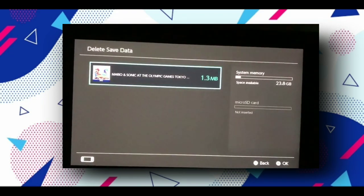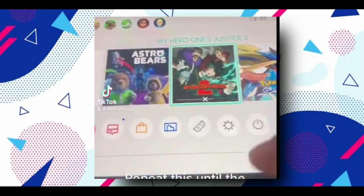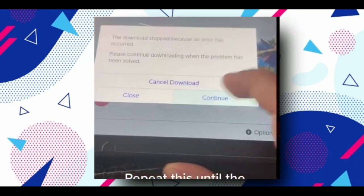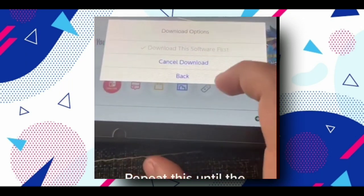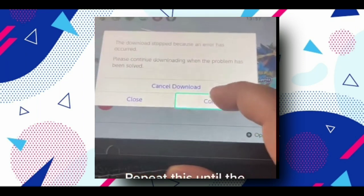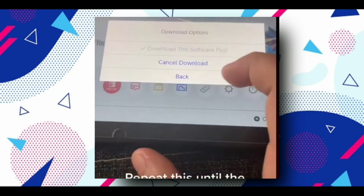If this is not working, then I will give you my secret second method. Simply open your device, click on the game again and again, and click on it. Now click on the download option and click on back. Do this again and again — please believe me, this option is properly working. By doing this, I was also able to play my game.